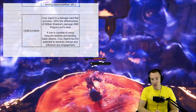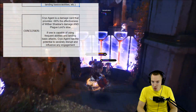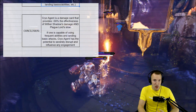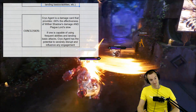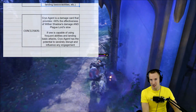Let me know down in the comments what you guys think of Cryo Agent. Does this kind of turn you on to Cryo Agent? 90% of Withering Shadow's damage and Plague Lord's slow — that's damn good. An 8 attribute point cost card that gives you good damage stats. Let me know down in the comments what you guys think.